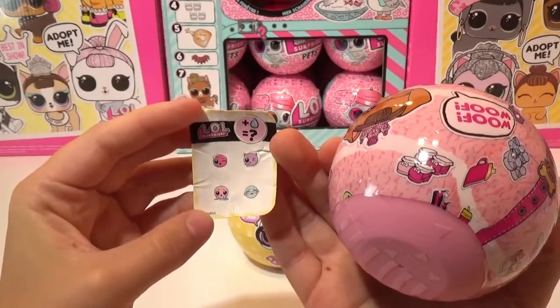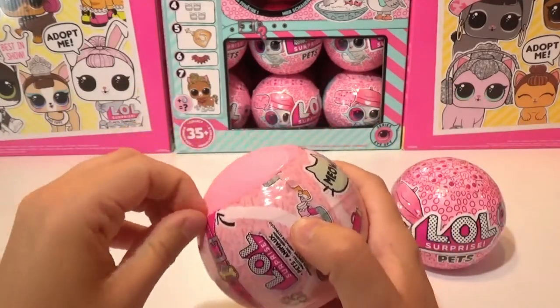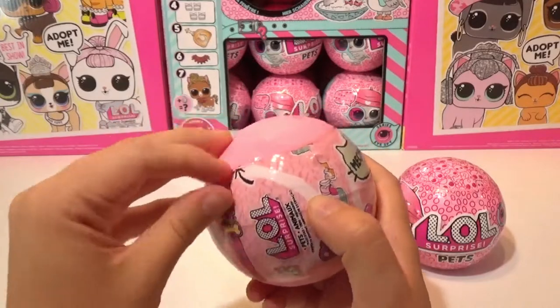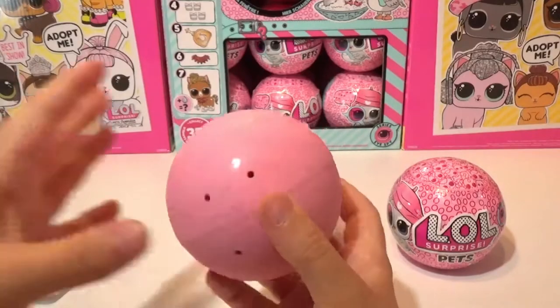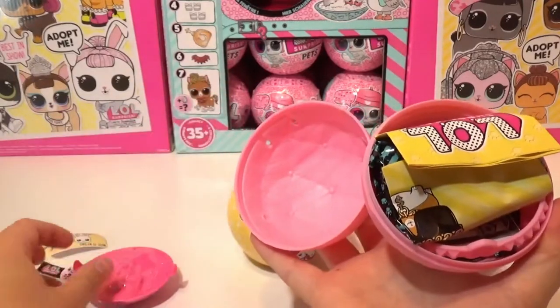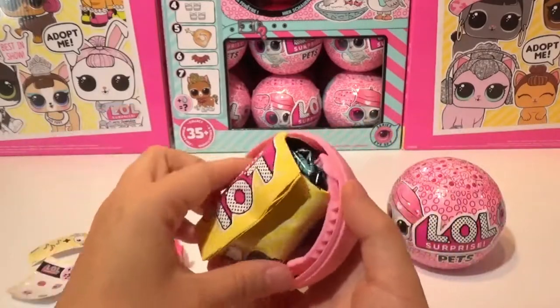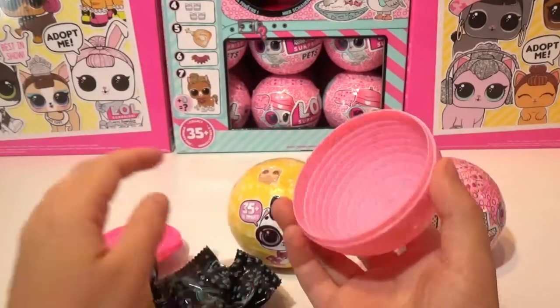We have a pink ball for this one. So these are our stickers. Will it change color, spit, tinkle, or cry? Let's pop this one open. We got our sandbox or litter box, our collector's guide, and all of our blind bags.